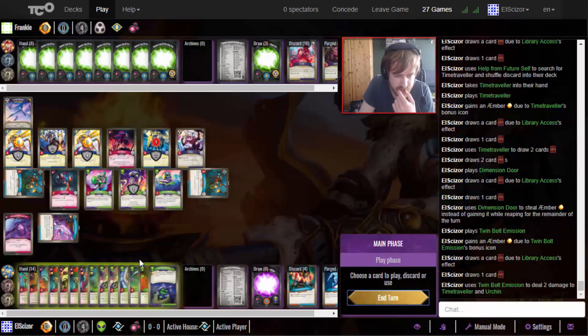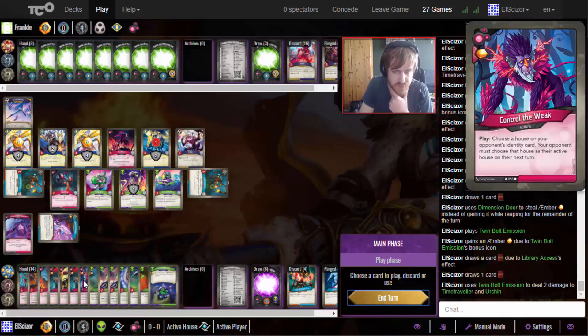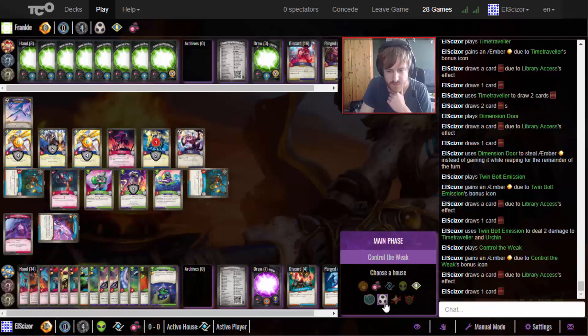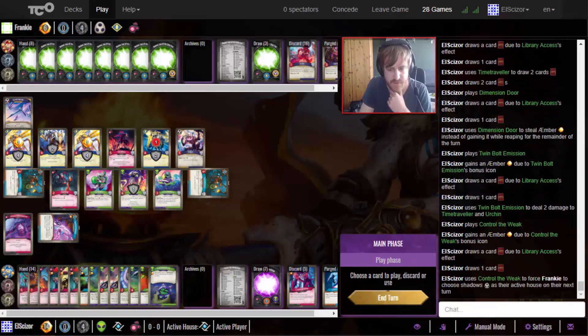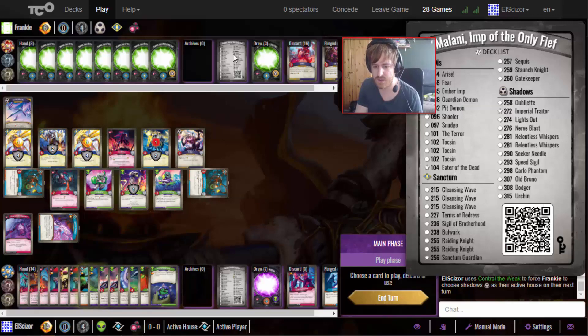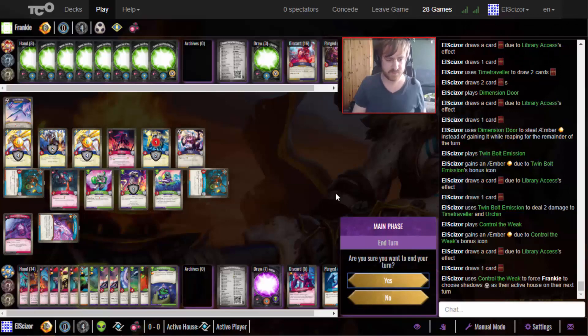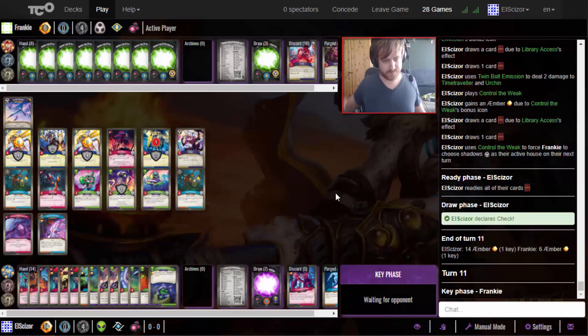Play the Time Traveler again, draw two more cards, play the Two For You. We have another Twimble Emission - nice! Play another Twimble Emission to kill something, keep the Time Mechanic on the flank, kill the Urchin. Now I think the best is to use the Control the Weak so I don't play Logos again or Sanctum again, meaning I get my key for free. Then I can still Key Abduction next turn to basically forge for free.